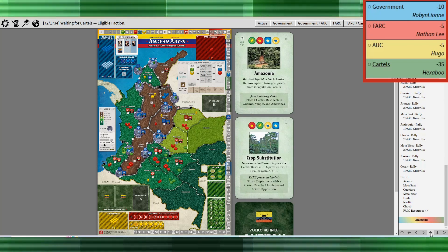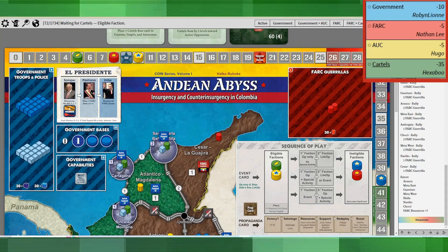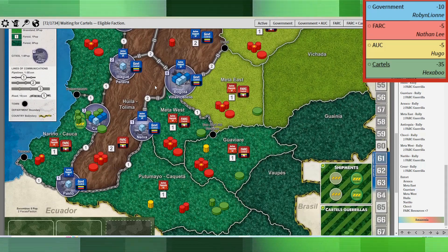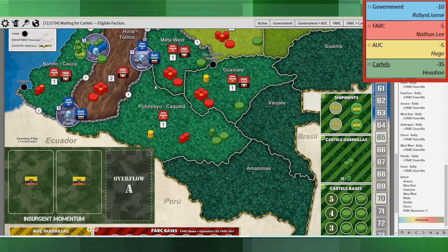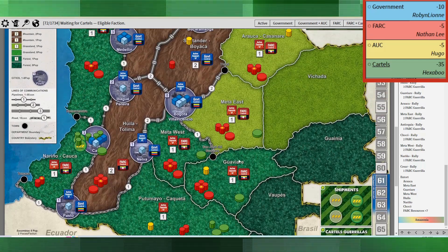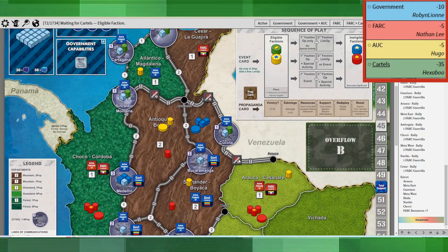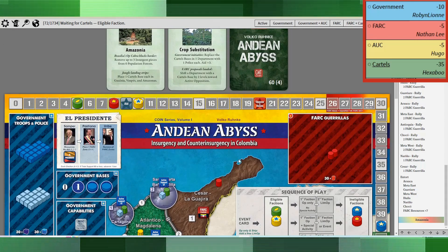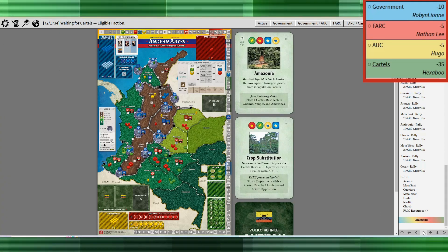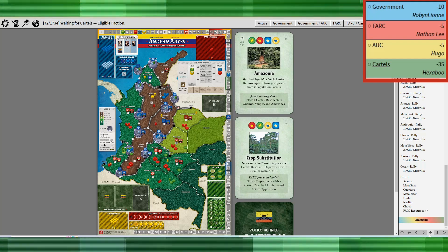I was up next and essentially just rallied all across the board, and also extorting to recoup a lot of those resources. My goal here is to get as many bases down as possible. Very typical of the FARC in this game is doing a lot of rallying early on because it's just what you need to do to get all your forces on the board.